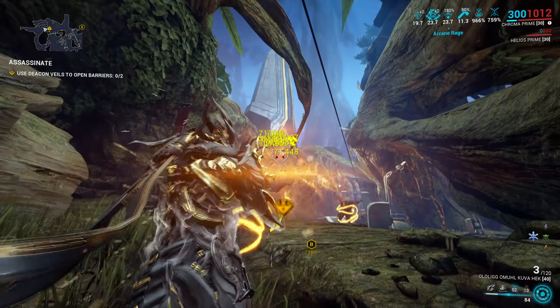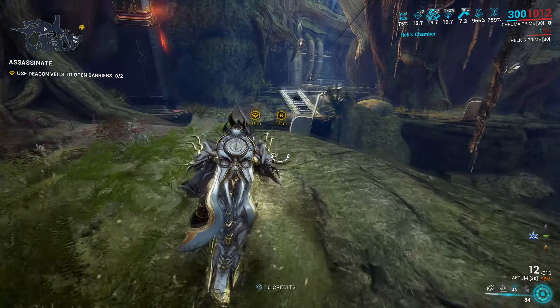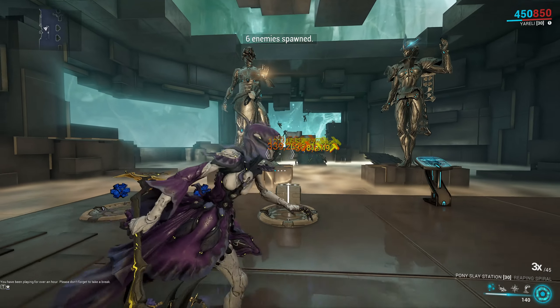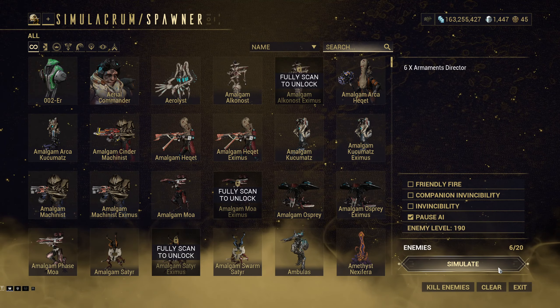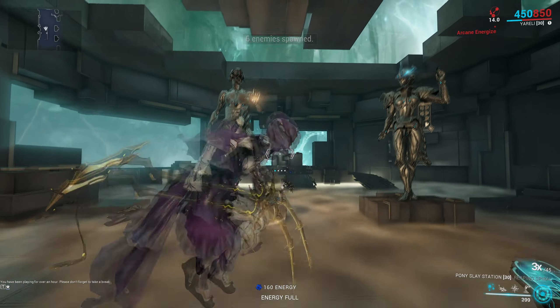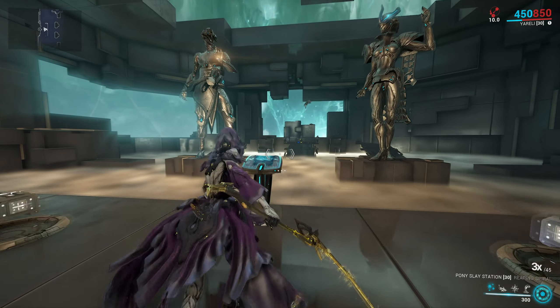To explain the build, I'll start with the types of attacks you can do that will release Exodia Contagion. The most common way is to either double jump or bullet jump, hold aim glide, and hit it with a melee attack. This launches a projectile that goes towards the point you aimed at, but it does have a curve. It does good damage, but we can do better than that.